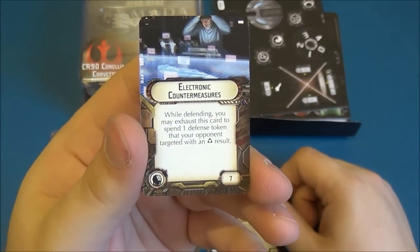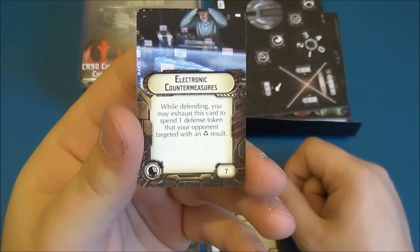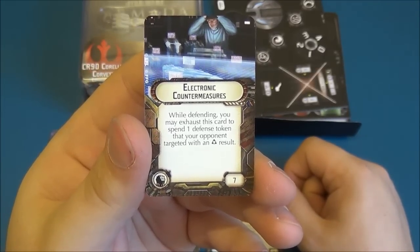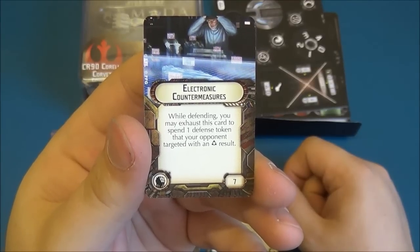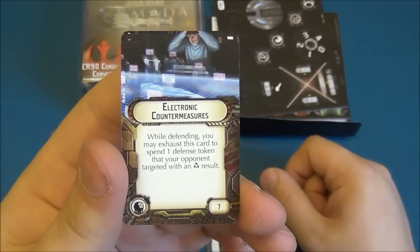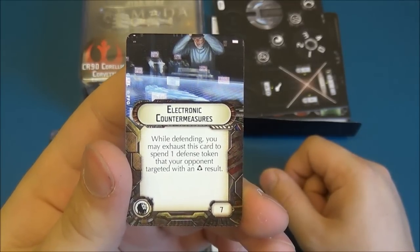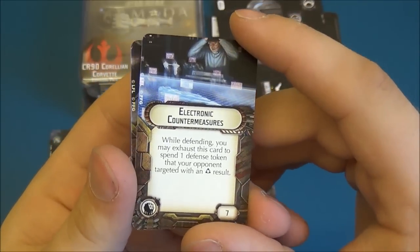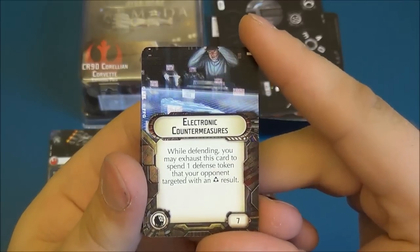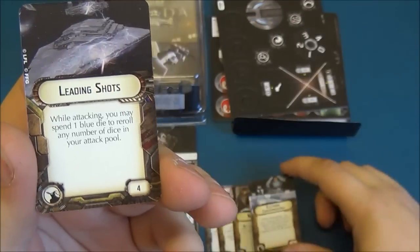Electronic Countermeasures. While defending, you may exhaust the card to spend a defense token that your opponent targeted with an accuracy result. It just helps you become a little bit more survivable. Nice and simple card. At seven points, it's a one-shot each turn because it does get exhausted. But that one salvo could be the one that makes a difference, so it's useful.